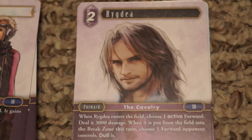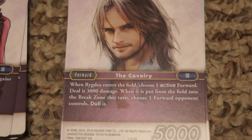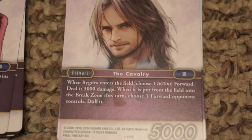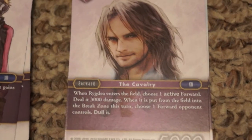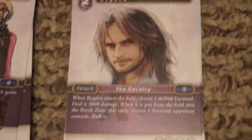Rigedia — I believe that's how you pronounce it — is two cost with 5,000 power, which is great value. When he enters the field, choose an active forward and deal it 3,000 damage. When it's put from the field into the break zone this turn, choose one forward your opponent controls and dull it. So he can do a lot of work against low-level guys or help finish off something that was already damaged earlier in the turn. Three copies.